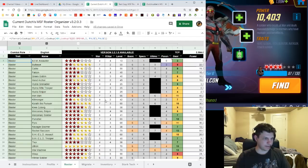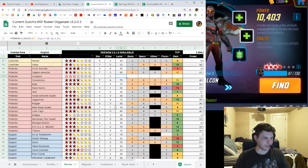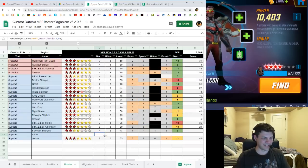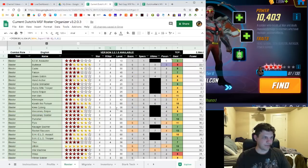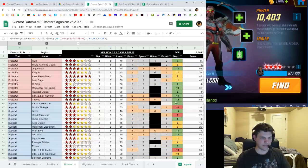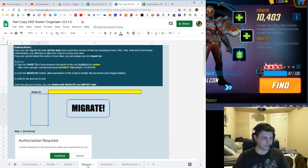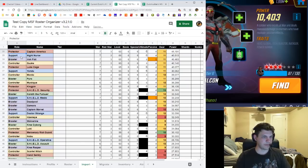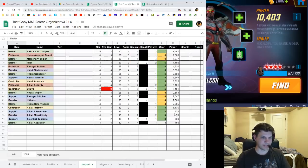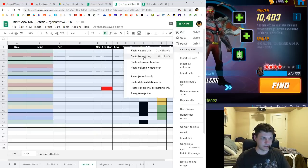For now let's focus on getting the roster set up. To use the migrate function from the same version, go to View, unhide the import tab, delete any existing content there, then right-click and paste values only. The sheet ID is the long string in the URL — you'll need that for the migrate function.